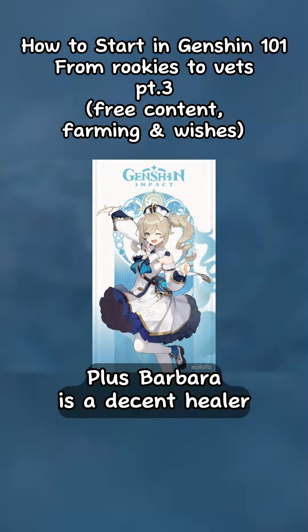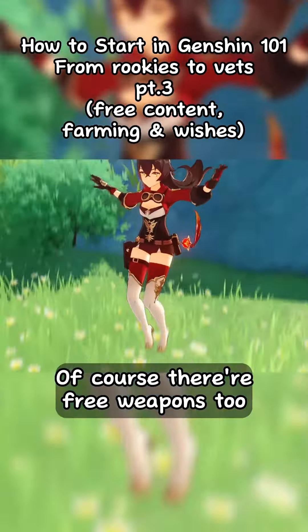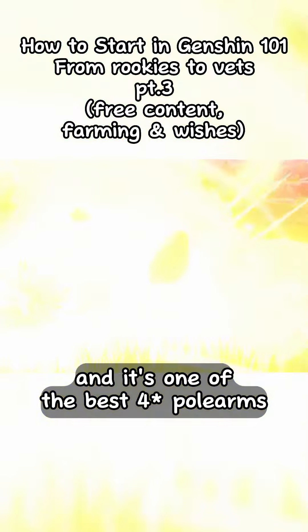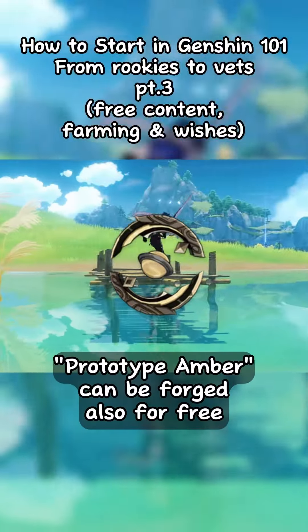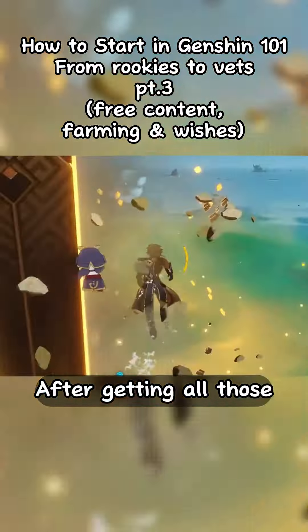Barbara is a decent healer, and Noelle can do both healing and shields. There are free weapons too — you can get The Catch by fishing, and it's one of the best for polearms. Prototype Amber can be forged also for free, and it works great on many supports.